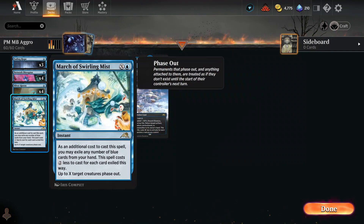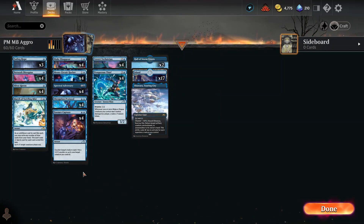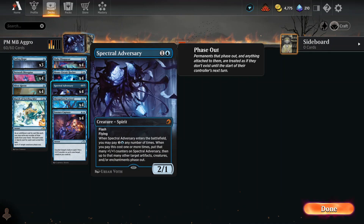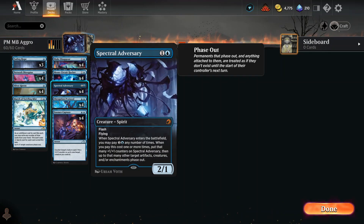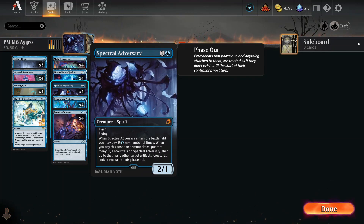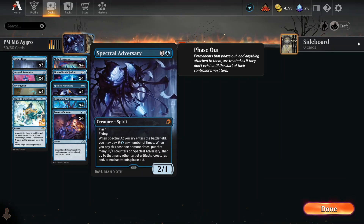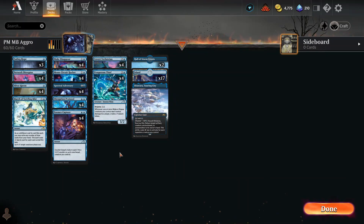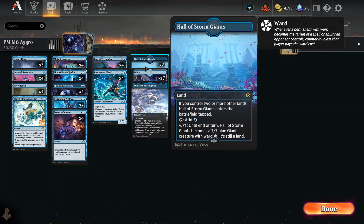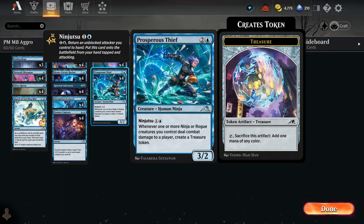Between the March of Swirling Mist — there's only one of them, and I'm kind of surprised; I really liked that card — and the Spectral Adversary, where provided you have enough mana you can knock out a couple of dudes until their controller's next turn. You definitely want to play it on their turn so that they're out that turn and your whole turn before their turn rolls around. I enjoyed Hall of the Storm Giants once I got seven mana, which really came because I was getting treasure from the Prosperous Thief ninja.